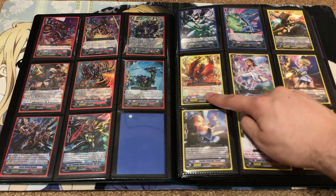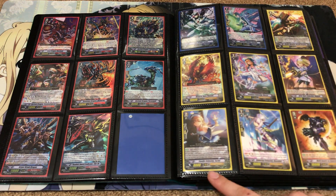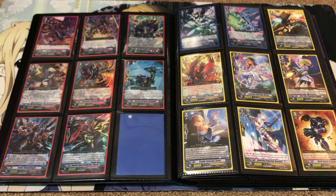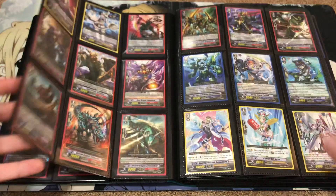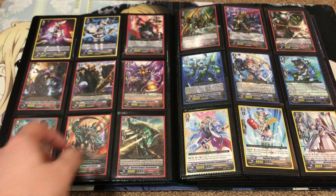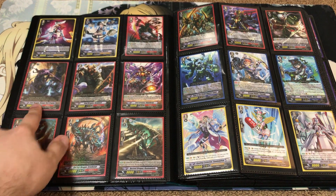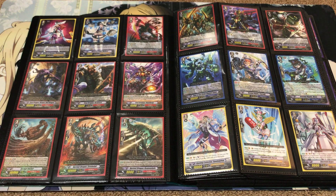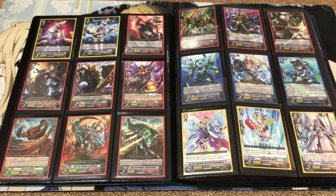For some of the rares, we had backup limit break support and additional support for Angel Feathers. Celestials were given their own 10k and 12k attacker, and Sariel, a damage unit for the deck, was also a Celestial. Genesis was given one of each grade in the pack — Bewitched cards, Melissa and Canoeil as well. For Kagero, another generic limit break 5k unit and a 10k. For Seal Dragons, a 12k and grade one boost support, giving them some support as well, and a little bit more different support for the Narukami clan in this set.